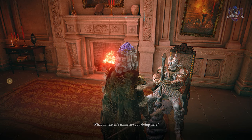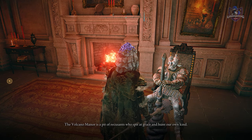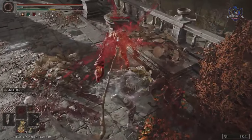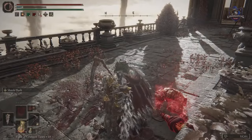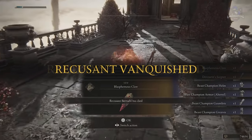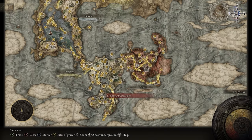Make sure to pick up the Bolt of Gransax before getting this one. Before doing this as well, you either have to kill Bernahl at his shack outside Castle Stormveil, or complete his Volcano Manor missions. Once you reach Farum Azula from the Dragon Temple Rooftop, you can head down and he will invade, and you will get the Devourer's Scepter and Blasphemous Claw legendary items after defeating him.